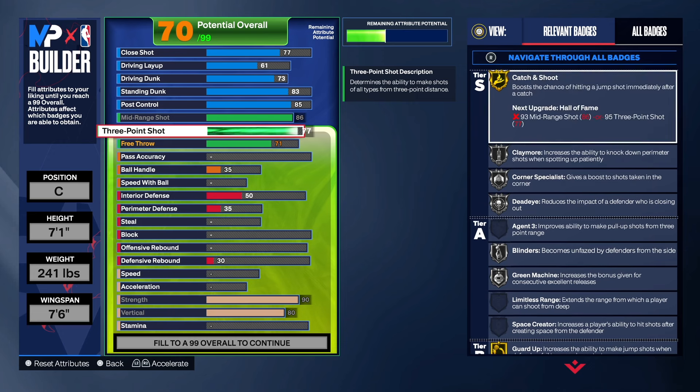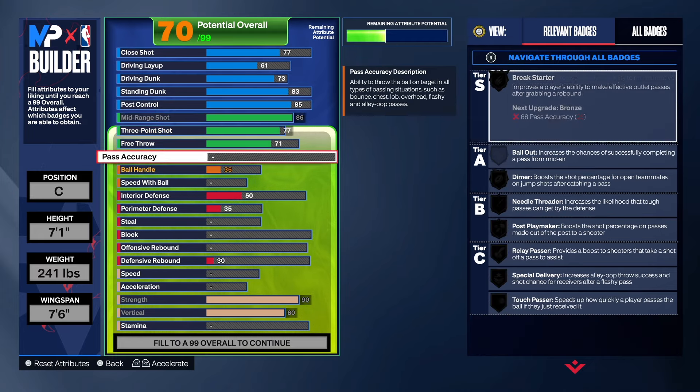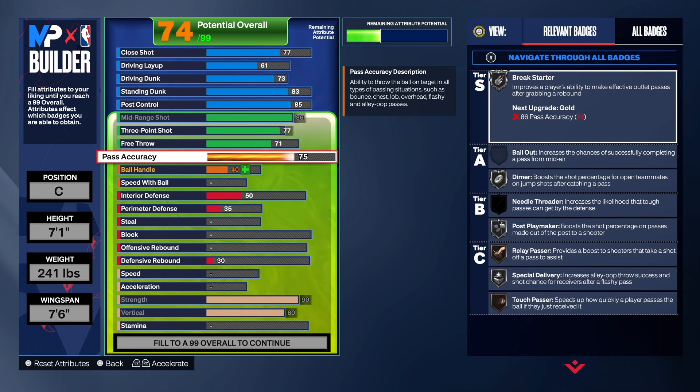It's always a blueprint — take it and change what you want to change. Now, we have a pass accuracy of 75. The purpose of that is to give you Break Starter on silver. Break Starter on gold or Hall of Fame is super, super good. That's why you see a lot of centers getting triple doubles — once they get the rebound, they kick the ball up the court for an easy assist. You can do it with silver, in my opinion.